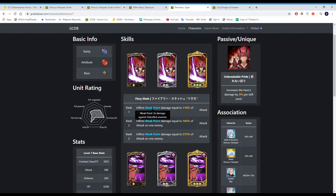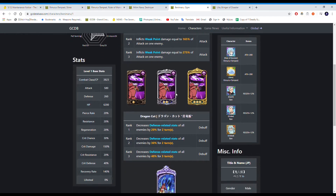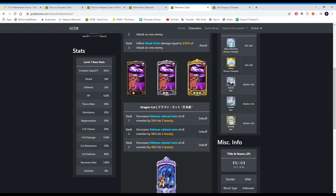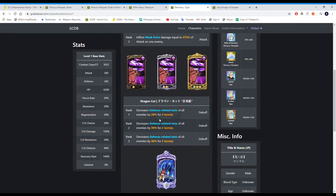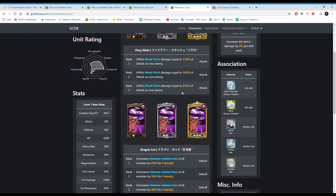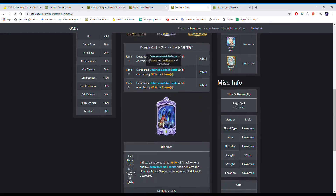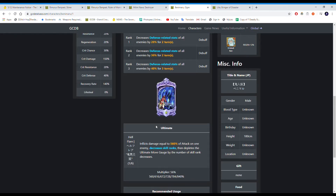His first card inflicts Weak Point — the same card as Jericho — so this guy is pretty good. His second card decreases defense-related stats of all enemies, which is the same exact card as Jericho with the same multipliers. Not only are you lowering crit defense, defense resistance, and crit resist, but you're also applying a debuff for his attack card to trigger Weak Point on. These two cards synergize really well — on top of the Weak Point damage from the debuff, you're also reducing their defense further.